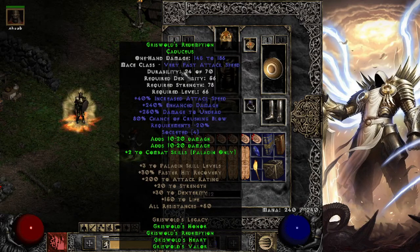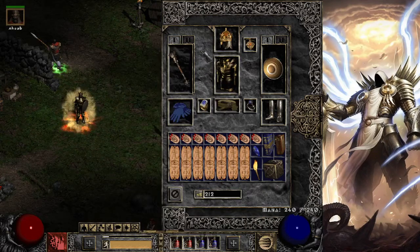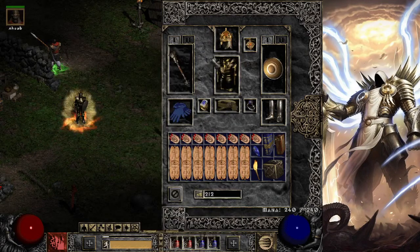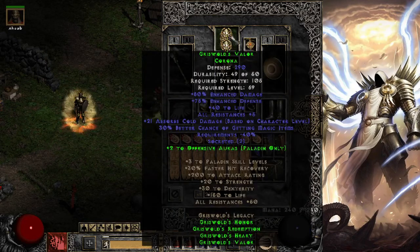The weapon is very fast attack speed, but we do need a little extra attack speed to hit some breakpoints, which we'll go over on gear later. You could throw shael runes in this, or some 15 IAS jewels to hit your breakpoints. But we've got some other gear to handle that later.